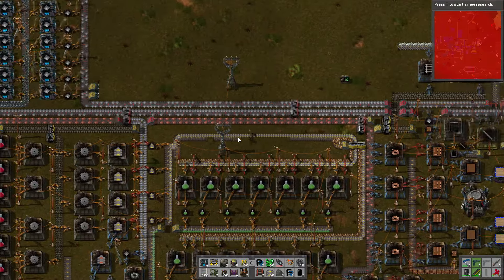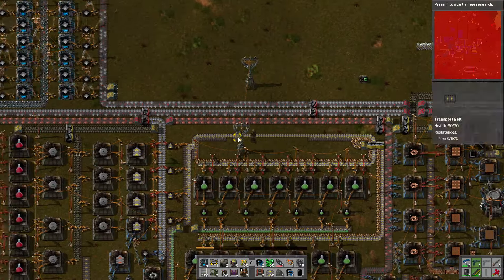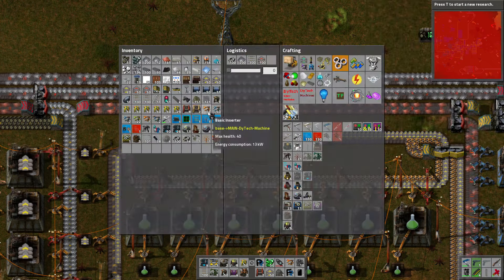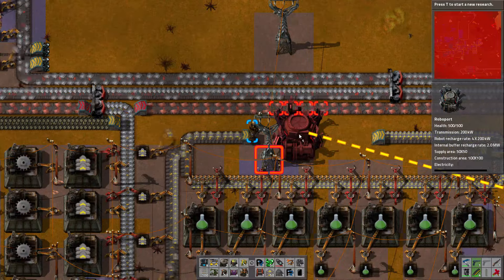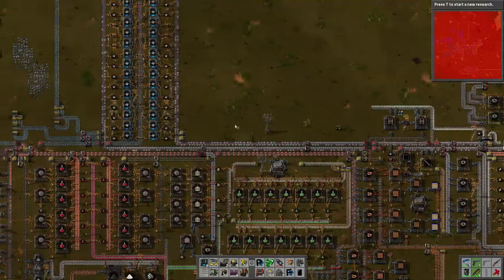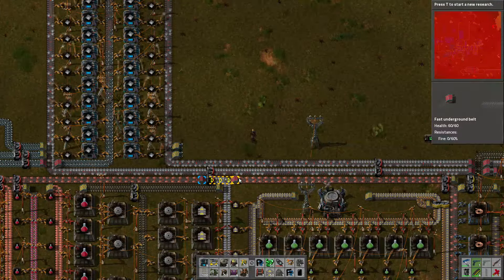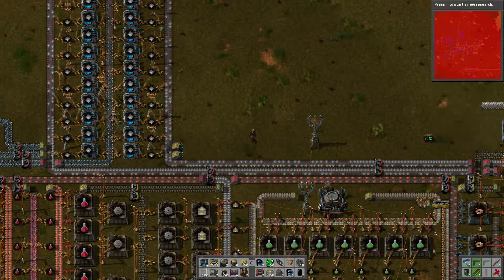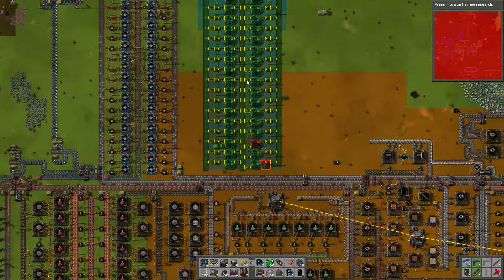So where are we going to want to plonk this down? Well first things first we're going to want to move that bad boy. We're going to want to move it over here because we do have a logistics network over here - we've got a passive provider chest over there which needs access to the logistics network. That can go there and then on top we can place the roboport. Simple. There we go. Everybody's happy - Bob's your uncle, Fanny's your aunt, and Gertrude's your sister.